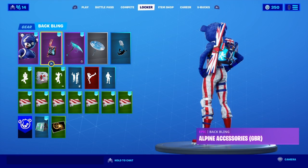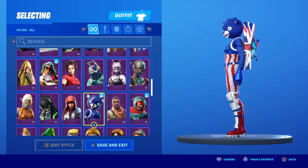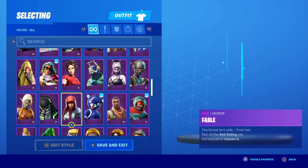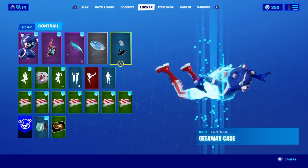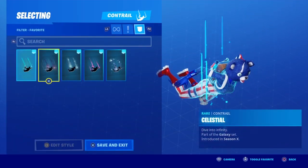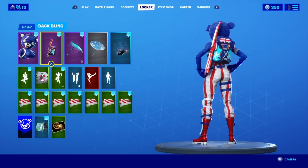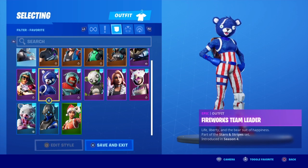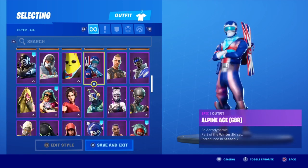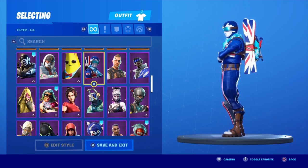This is one of my most favorite skin combinations ever in all my times of playing. My favorite skin of all time: Fireworks Team Leader. But paired with the Alpine Ace accessories for Great Britain — I'm actually not British, I don't have any association with Britain at all. I just thought the colors looked cool. That might have been the smartest decision I've ever based anything off of. This blue, red, and white match perfectly with this skin. I remember this Alpine Ace costume was the first cosmetic item I've ever bought in this game.